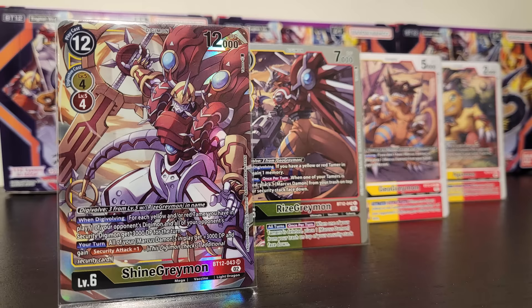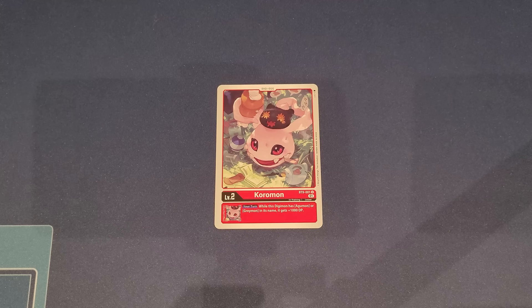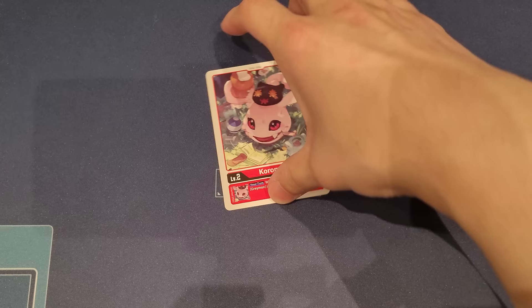Now let's talk about unique tech cards and suggestions for this deck. It's very flexible with red and yellow choices. If you prefer a different Coromon for DP instead of draw power, you can go for it — but I feel draw power is more important for this specific deck. We're not really playing WarGreymon or Black WarGreymon style where we swing aggressively with our level six. Marcus is actually your main beater, so drawing pieces is nicer.